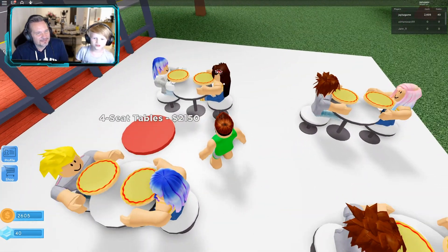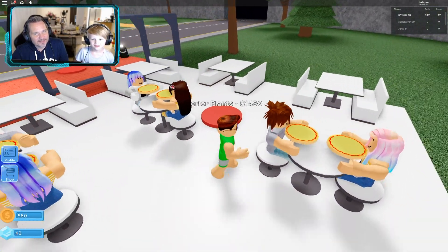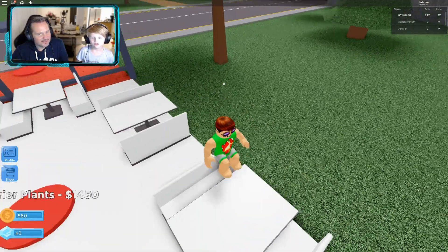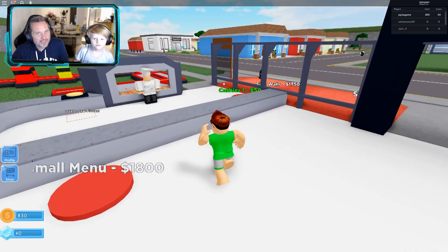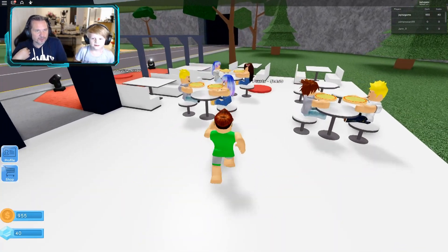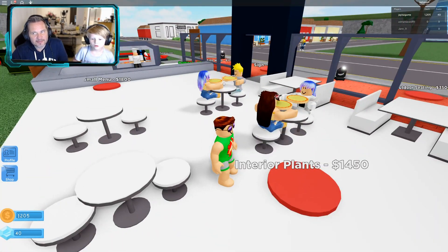We need more chairs. Four-seaters — look at that! We can also get some plants to make our restaurant look nicer. Those are two-seaters — they're nice ones. We can get a cashier now — how much is a cashier? We need quite a lot more money to get a cashier. That's just a plant — a little bit of decoration.